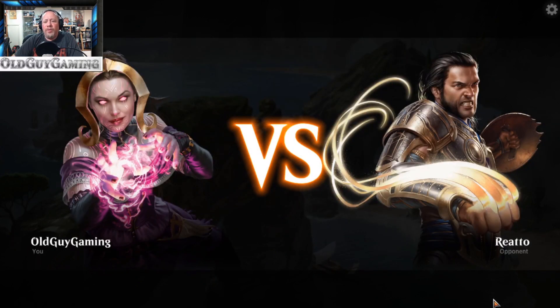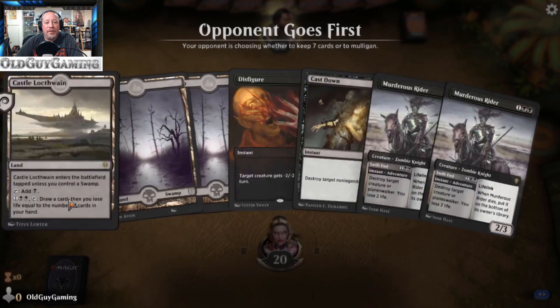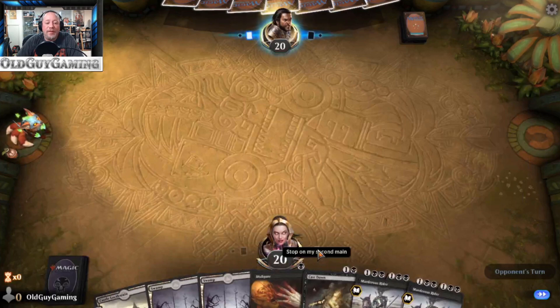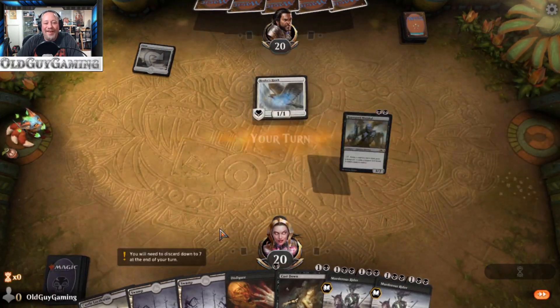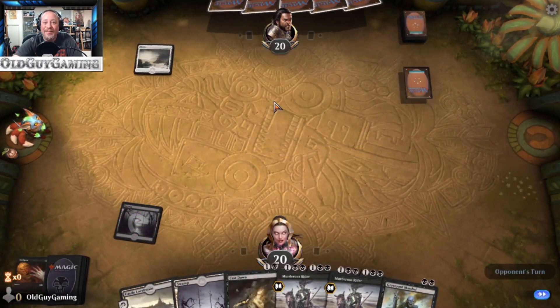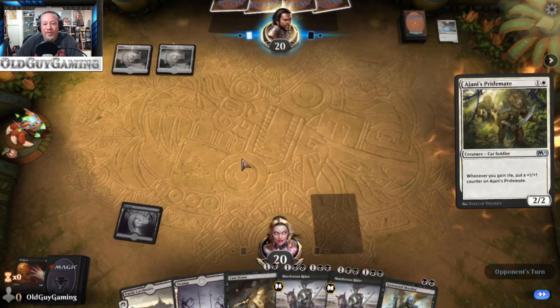Alright, let's call him Rito — Rito sounds more correct. So we've got a ton of removal and no Zombies in hand, and my opponent goes first. This could be annoying. Let's see what happens when we get a bad hand.